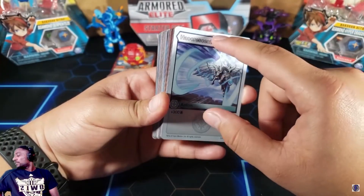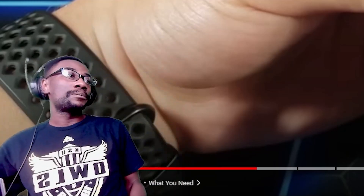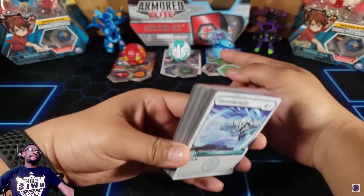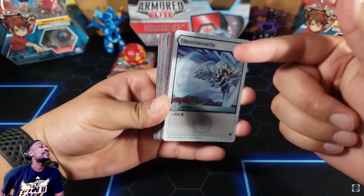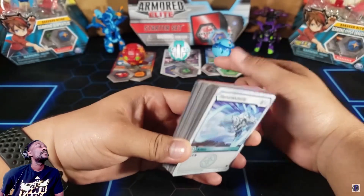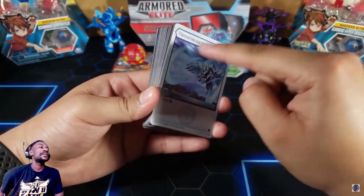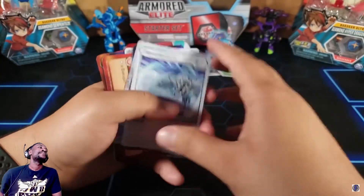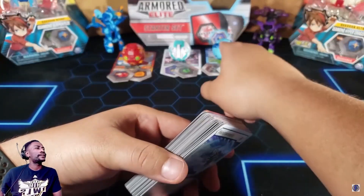Now that you know the card types — pausing real quick to grab food — you can only put the same faction cards as the same faction Bakugan that you have. So if I'm playing aquos, haos, and pyros, I can only put aquos, haos, and pyros cards in my deck. I cannot put any darkus cards or ventus cards — no other factions except the ones you're playing. That's interesting — never heard of a card game like that.